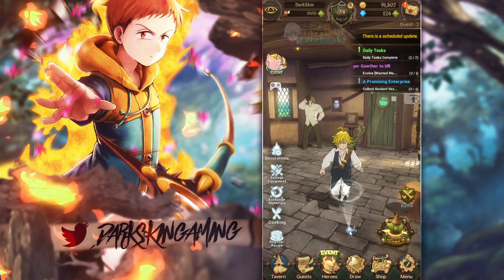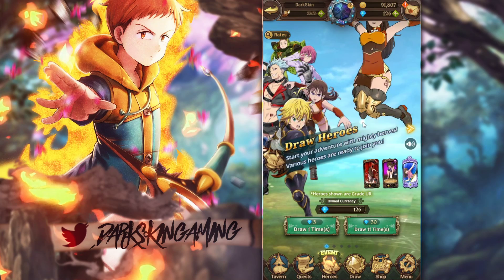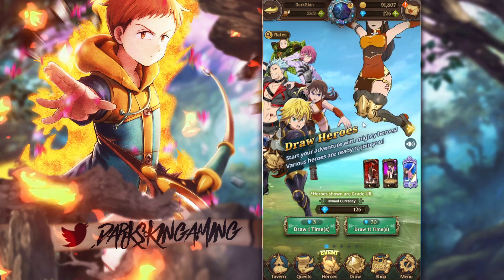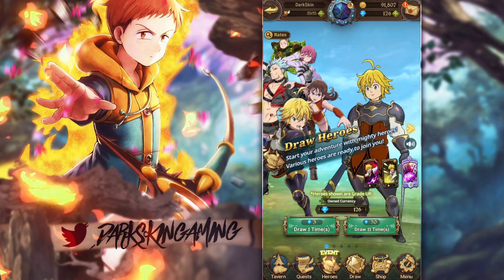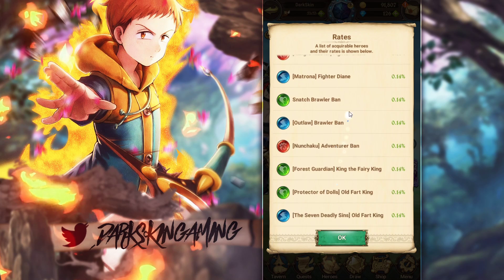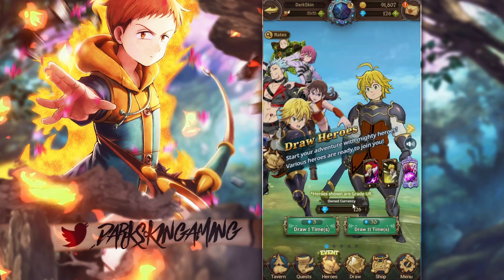Number one — you see this banner here? Do not summon on this banner. Do not use your gems on this banner. The reason why is because this is the starting banner. All of these units are not bad units, there are good units in here, but this is not the banner you want to summon for. You want to summon on the newer banners. So make sure you guys are not summoning on these banners — just save your gems as far as that goes.